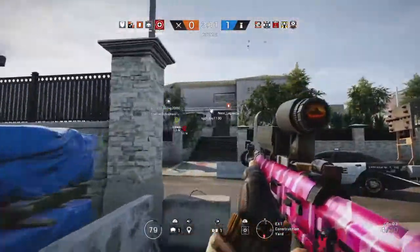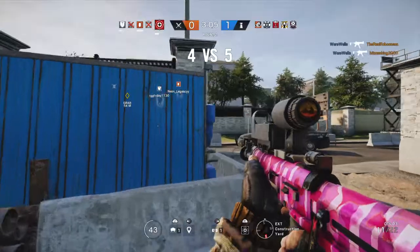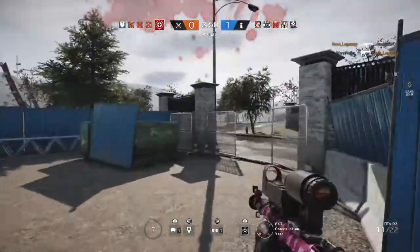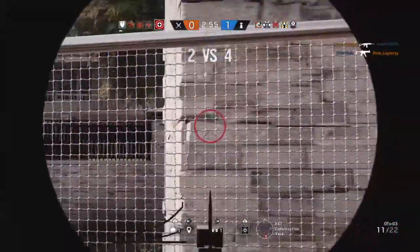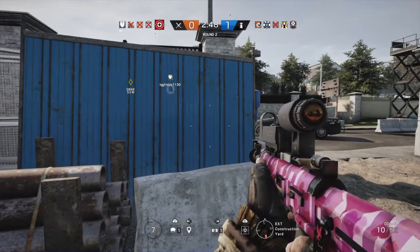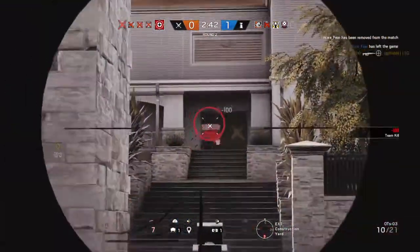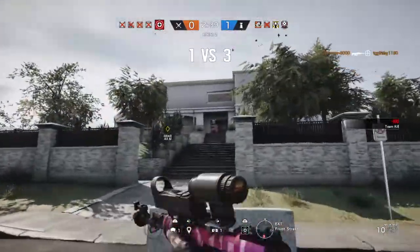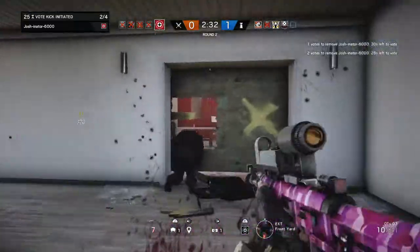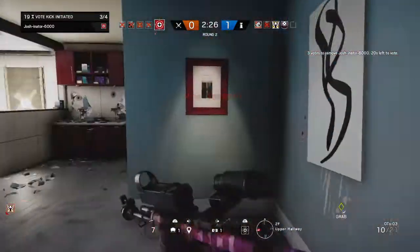This is the guide on how to play Glaz. If it continues on for this long, what you need to do is run up and place a claymore beside him — that always works. It doesn't work, but sure. There you go — that's a perfect snipe for Glaz. Don't kick me, I'm a good person. I just gave him a little rest, that's all.